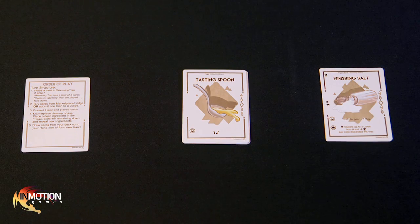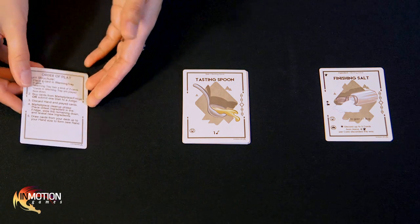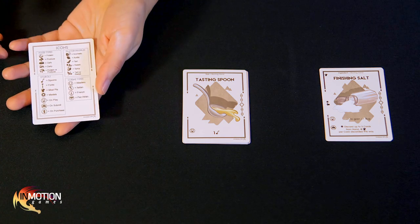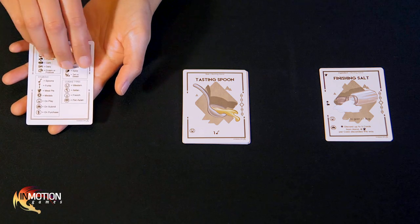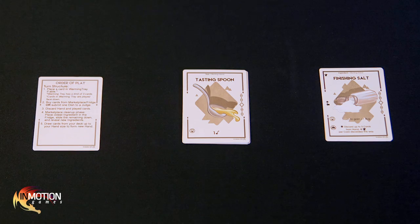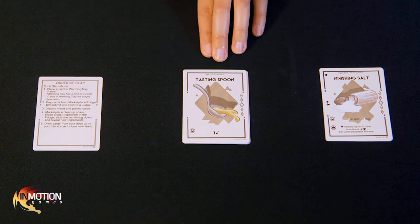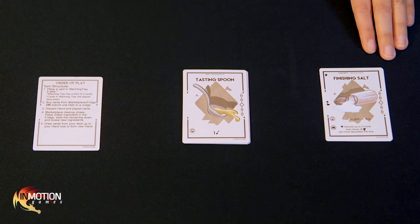The first thing you'll want to do is deal each player their starting cards. Each player begins the game with a reference card. On one side is a list of actions a player can take on their turn, and on the other side is a list of all the symbols in the game and their meanings. Next, give each player their starting deck.